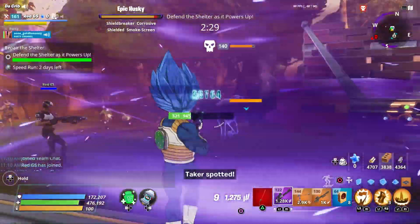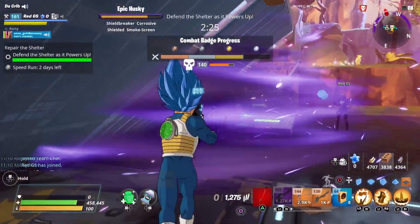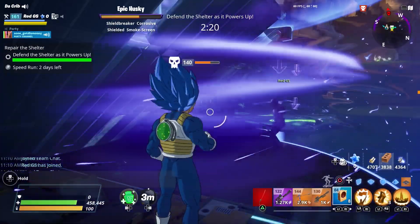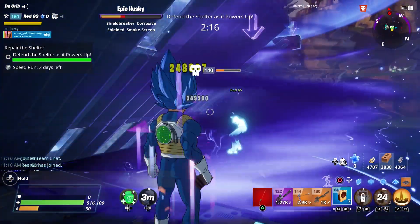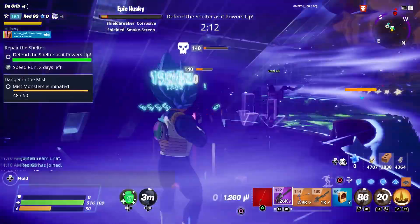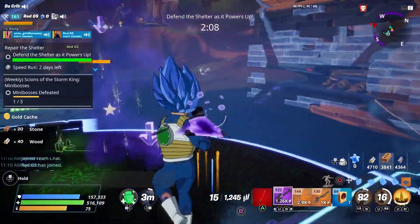Oh, we got a mini boss — with smoke screen, which is unfortunate. I'll put the slow field on him and let's use our war cry too. And sub wafers — we're gonna use everything. Now let's use it. Oh, he's almost dead already. Red killed him — Red murdered him!